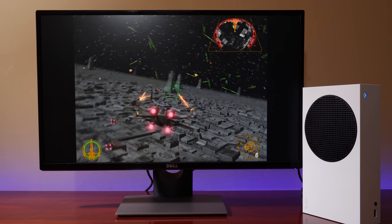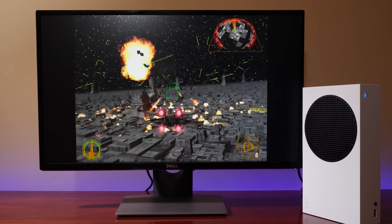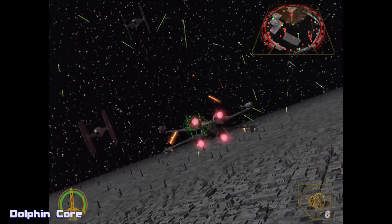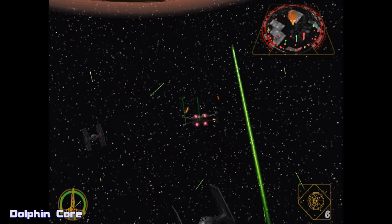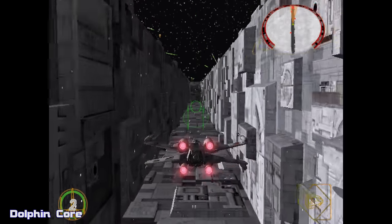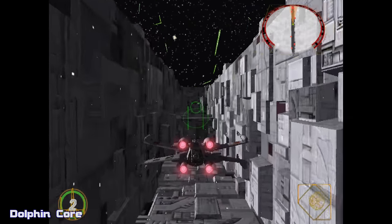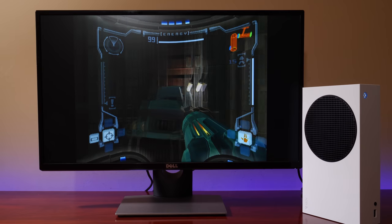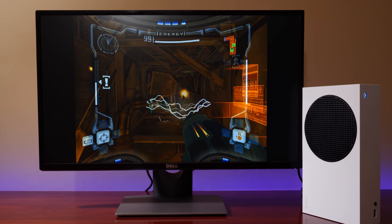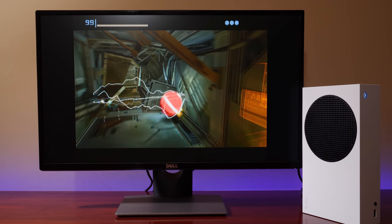Another GameCube title that has always had issues is Star Wars Rogue Squadron 2. On the Xbox Series S, it's fast and fluid 95% of the time. I'm not an expert on RetroArch and Dolphin settings, and if there is a way to smooth this out, please let me know in the comments below. I did keep the RetroArch settings 99% stock, other than changing the video driver from OpenGL to DirectX 11, which offered the best compatibility. I'm absolutely amazed at how a $299 console can handle GameCube emulation like this — it's seriously impressive, and one of the best reasons to check out dev mode on the Xbox Series S.